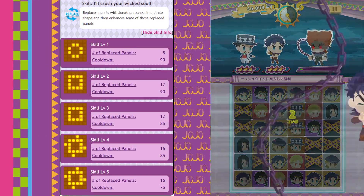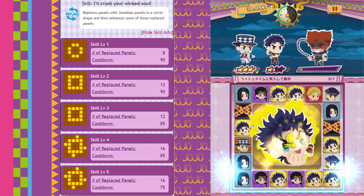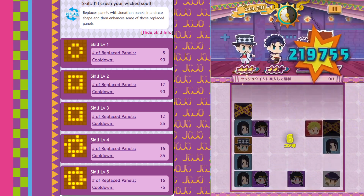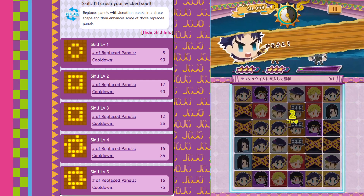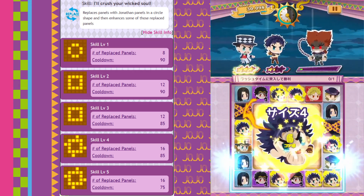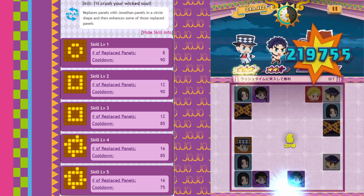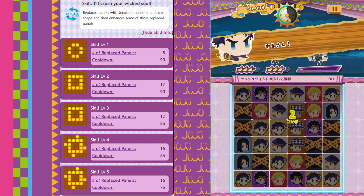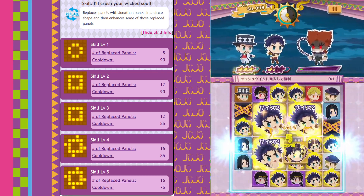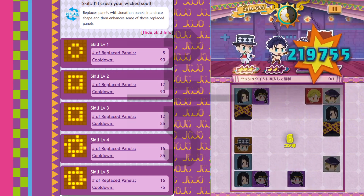Now let's go over Jonathan Version 3. He's kind of a standard 16-panel main replacer. The fact that he enhances some of his replaced panels is cool, however his pattern is really weird and is incompatible with a lot of units, so the only reliable partner he really has is just regular Risotto. But at that point, why not just use regular Jonathan? He replaces the same amount of panels but with a better pattern that can be used with units like Koichi Act One, and you're more likely to get dupes of him at a higher skill level. Jonathan V3's only upside of enhancing some panels is redundant if his only usable partner is Risotto, which will enhance every single partner panel on the board anyway. Personally I wouldn't mind getting him, but I'm not going to look out for him.